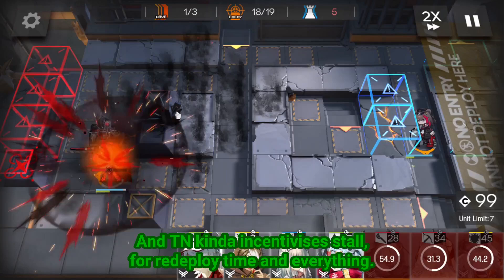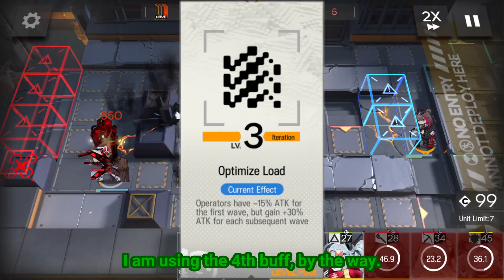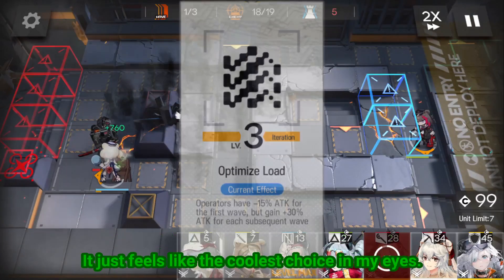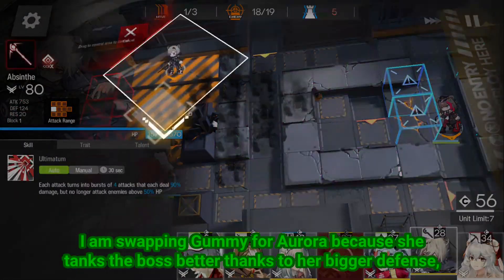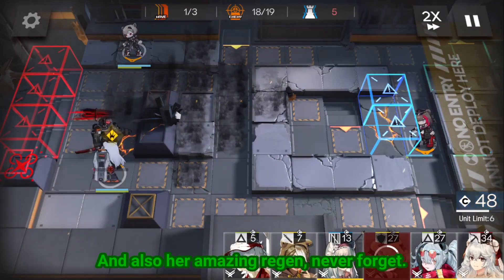And the NK can incentivize the stall for redeploy time and everything. I am using the 4th buff by the way — minus 15% attack against Emp Blade, but plus 15% against Anduin and plus 45% against Alula. It just feels like the coolest choice in my eyes. I am swapping Gumu for Aurora, because she tanks the boss better thanks to her bigger defense, and also her amazing regen. Never forget!